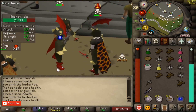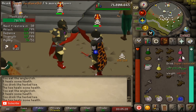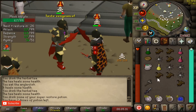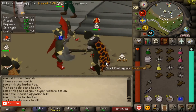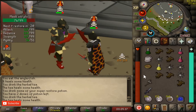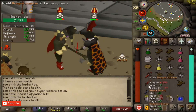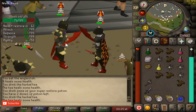So we both have our prayers up. I have the advantage because I have the amulet of the damned, so I have a chance of dealing extra damage back. When both players are DHing, you want to keep your HP at around 73 — you don't want it to be over 80.